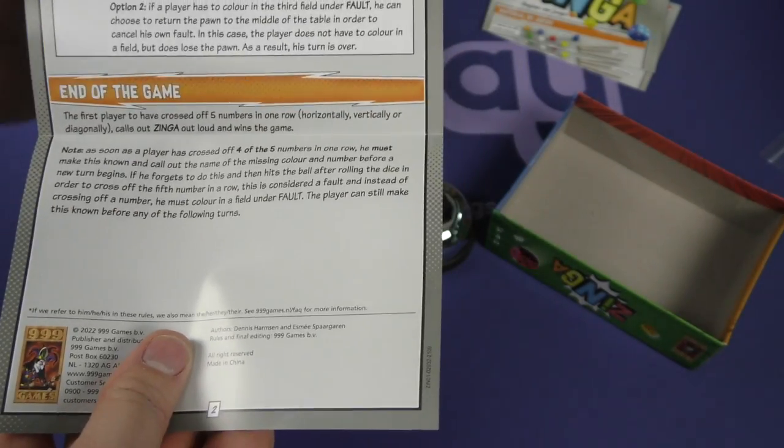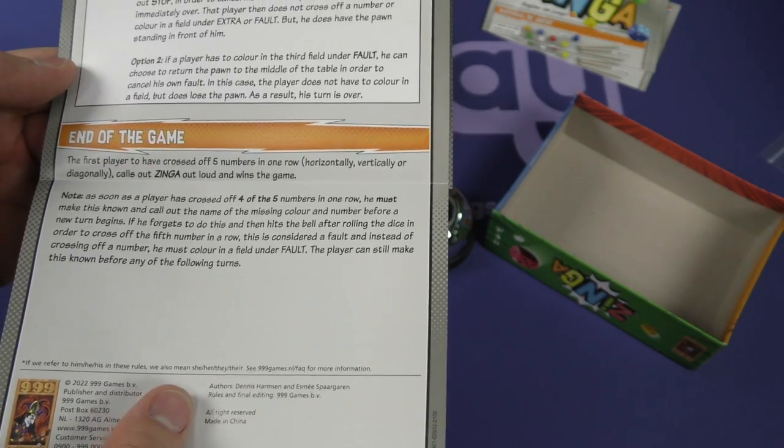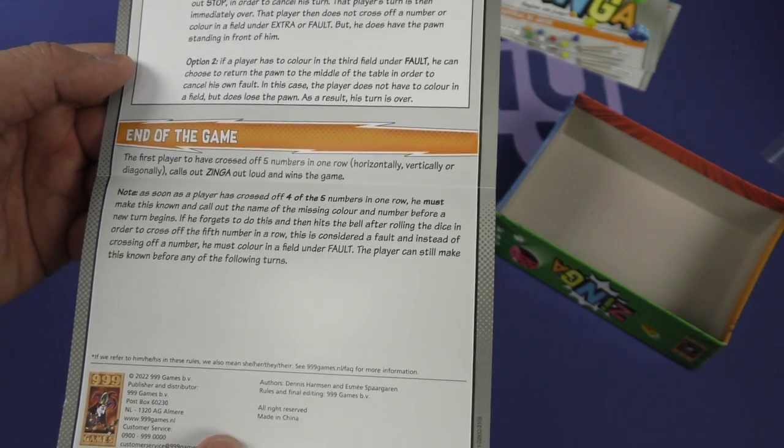And then there's the pawn — there's some explanation of what the pawn does. Game end: as soon as you cross off five in a row horizontally, vertically or diagonally, call it Zynga and win the game.